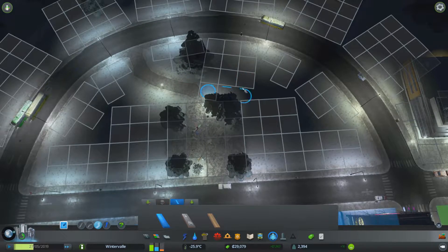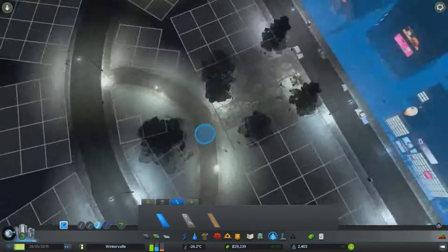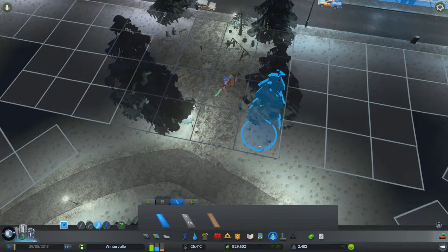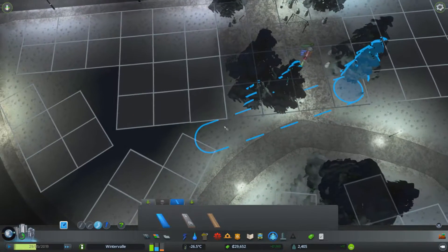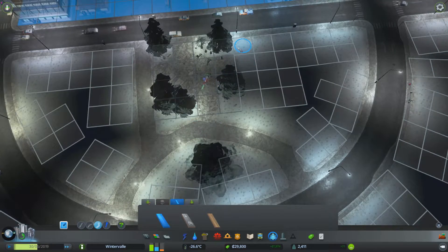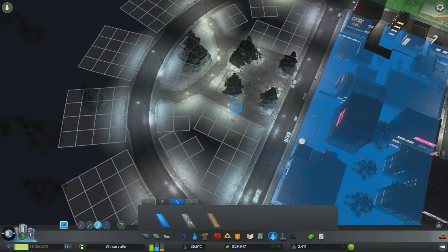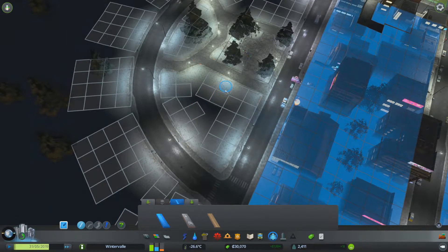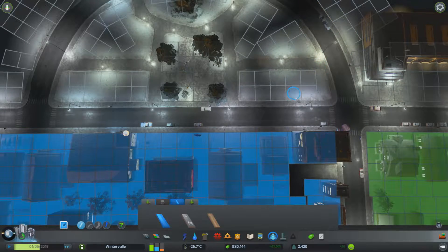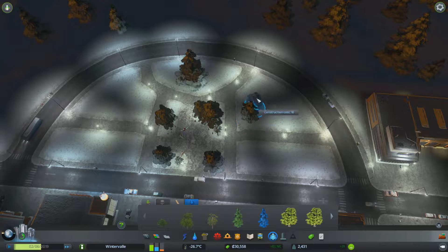There we go, perfect. And then we can have it come up like that — does this actually connect? It doesn't appear so. It doesn't seem like it wants to connect to that, which is a big shame. At least it kind of looks like it does, which is fine. And then we can have a straight one come off to this side, just kind of linking everything up — it's like a homemade park in a way.